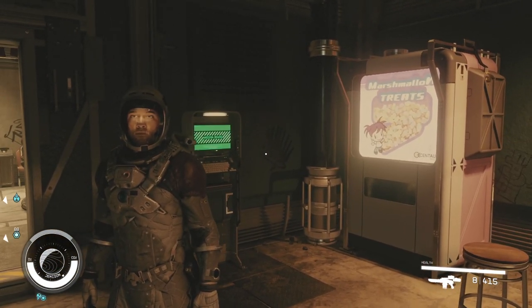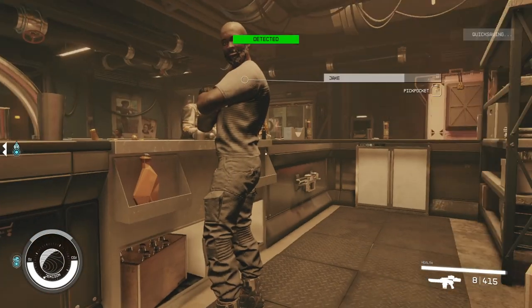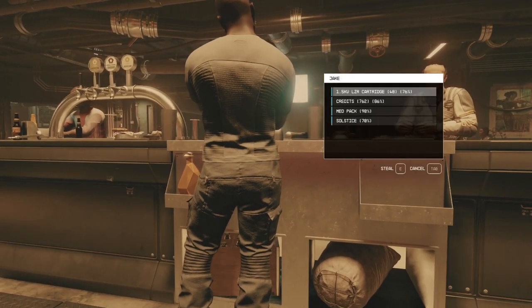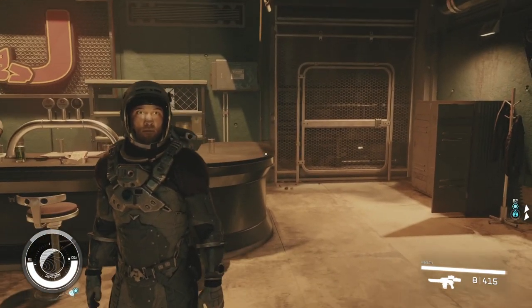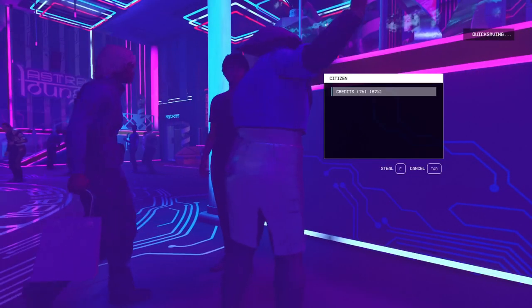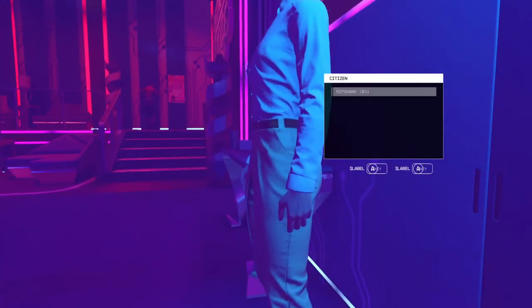This is a special moment — I'd like you to meet Jake. Jake is the only store owner in New Atlantis that I haven't ripped off yet. It's kind of anticlimactic, but he still almost had 800 credits on him. After ripping off New Atlantis completely — and I mean absolutely everything and everyone — I took a delivery mission at the bar.